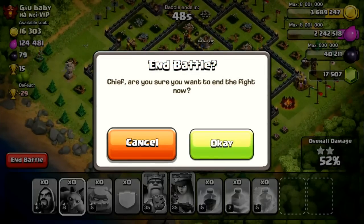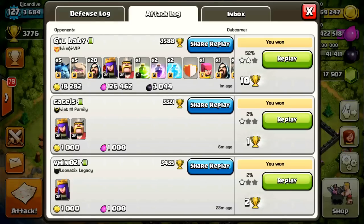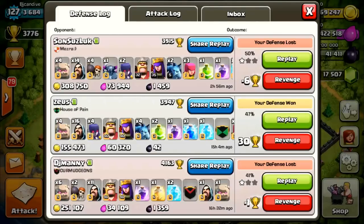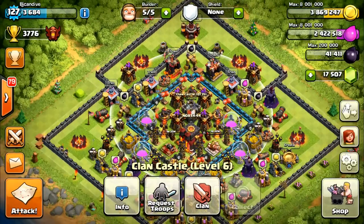We got two stars - nice start to the day. That's going to be 10 cups, not very many but that's all I've found in the past hour. We're at 3776, our goal is to get to 3850 today. On defense I won that plus 30, then we went minus six after that. Let's move on to the next attack.